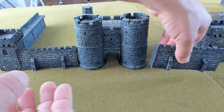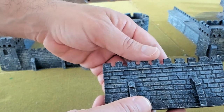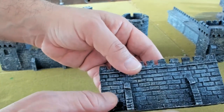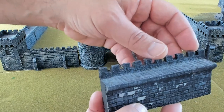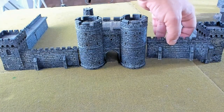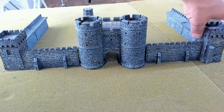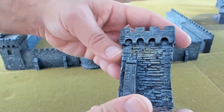Here we have the walls — again, dry brushed with different colors, very nice. And here we have the towers, very nice design.